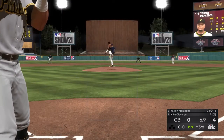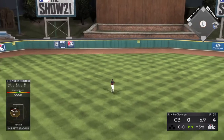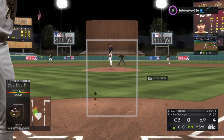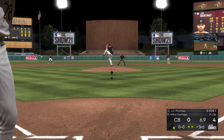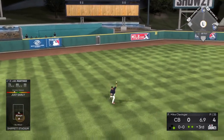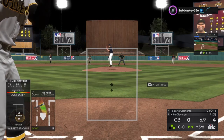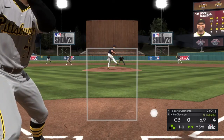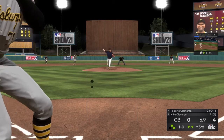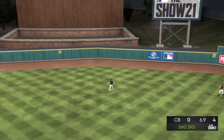Gary Mercedes is up now, two outs, bottom of the third — that's going to be a base hit up the middle. J.D. Martinez is up now, runner on first, two outs — that's going to be a base knock to the left side, runners on first and second now. Clemente is up — fastball down the middle, smokes it but it's going to be right to him to end the inning. Man, I thought I had that one.